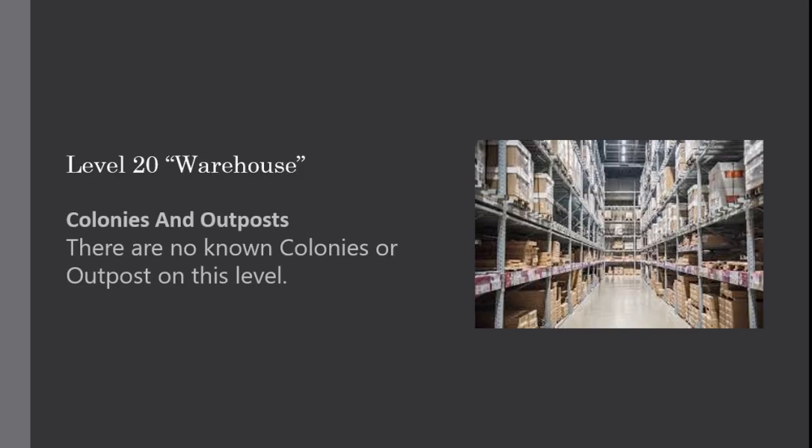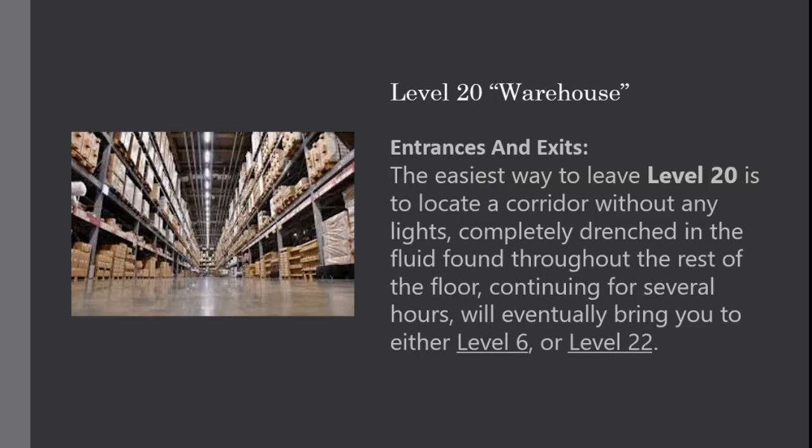Colonies and Outposts: There are no known colonies or outposts on this level. Entrances and Exits: The easiest way to leave Level 20 is to locate a quarter without any lights, completely drenched in the fluid found throughout the rest of the floor. Continuing for several hours will eventually bring you to either Level 6 or Level 22.